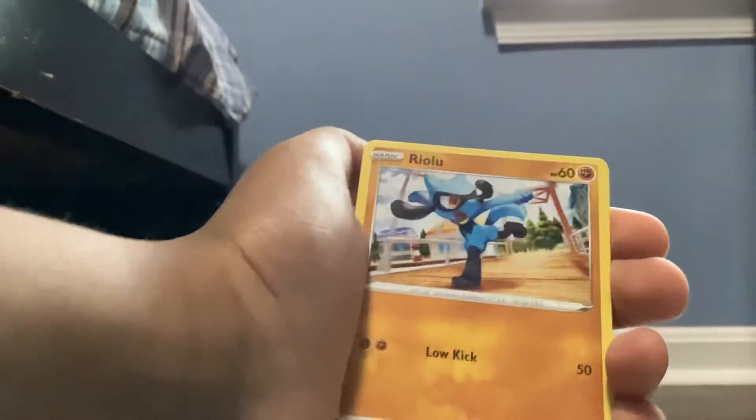Alright, so next one we have is a Brilliant Stars pack. Here is the code. So the card trick is for... energy, Team Yell Gear, Trouble Pass, Friends and Gallery, Starly, Riolu, Staryu, Indeedee, Burmy, Clayton, and then Tapie.